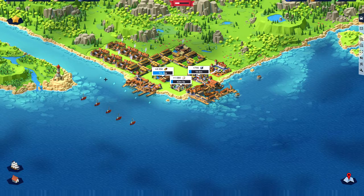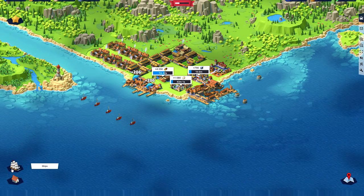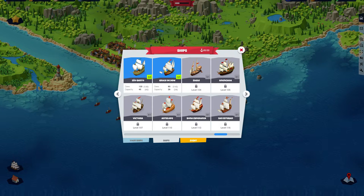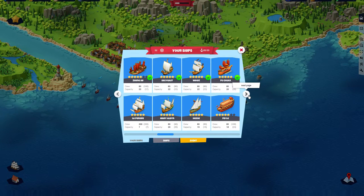First, you have to understand what you get when you buy a new ship. When you buy a new ship, it's not just a new ship — it usually means taking out a ship from your existing fleet. You can check that when you look at your ships.